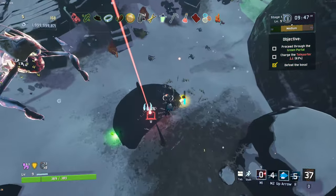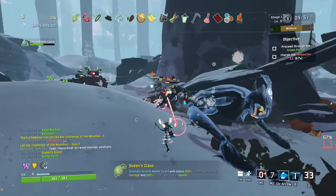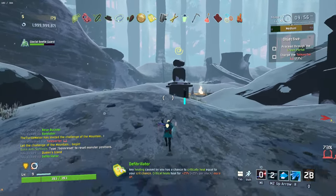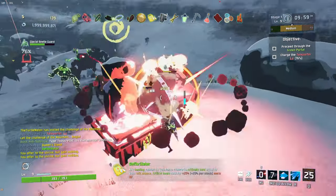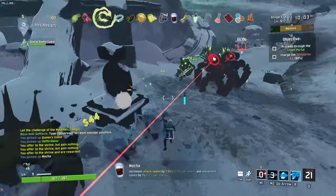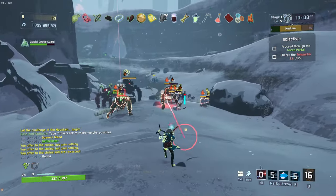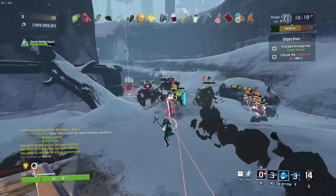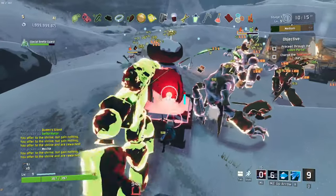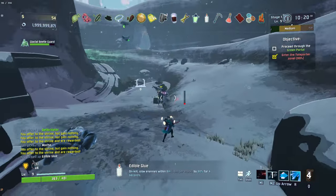We got ourselves queen gland, which is actually really good. And then we got a really good item — deferred, which gives plus 25% healing on crit heals based on our crit chance, which is not super high but we can get it higher. There is a lot going on over there right now. I just want to use the chance shrine. Edible glue — it's probably okay actually for us right now. How interested am I in the scrapper right now?